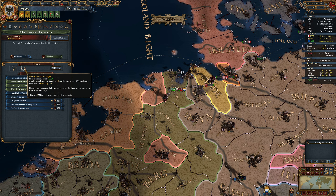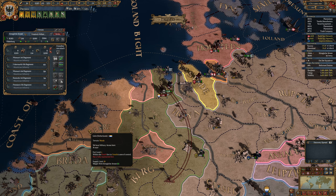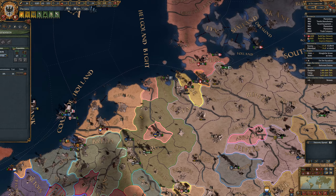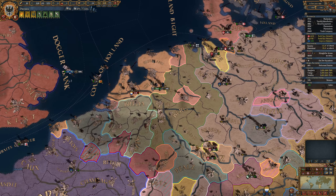Now, we do have these policies here, but we've got to wait a year until we can repeal them, because we really don't need them in peacetime. And just look at how they got crushed — like, nothing really. Alright, so here we are. We're just going to continue moving across. I cannot, unfortunately, go into Utrecht.